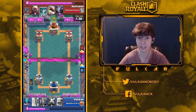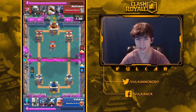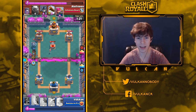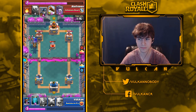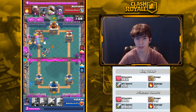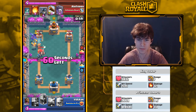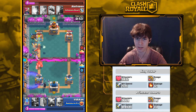The invisibility delay is an even bigger deal. Before, Royal Ghost would hit a Spear Goblin Hut troop and instantly turn invisible. Now it takes half a second longer to turn invisible, which should allow your tower to get two shots off on the Royal Ghost during that window since the tower's hit speed is one second and the invisibility delay is now 1.2 seconds.